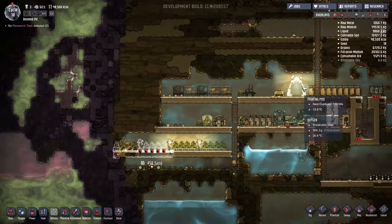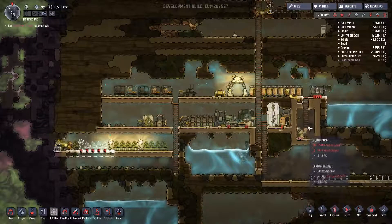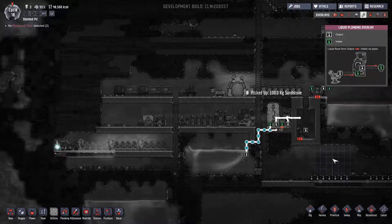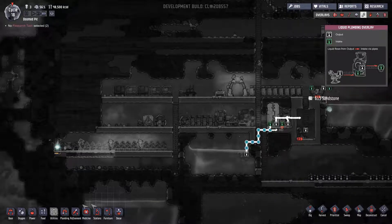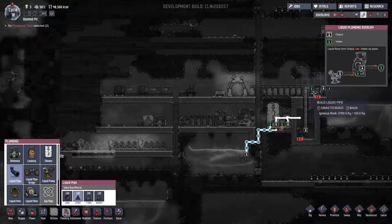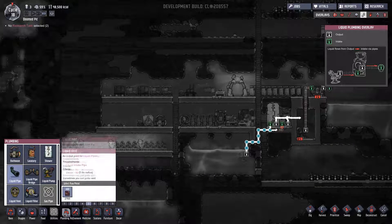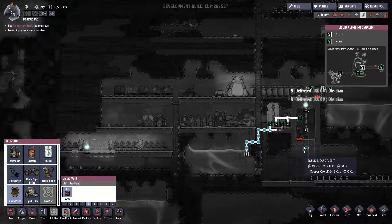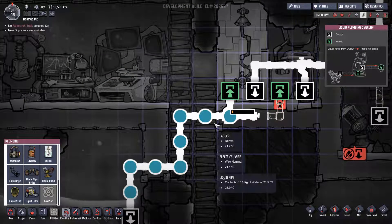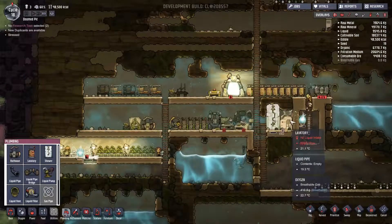It looks like we're going to have our new duplicate here relatively soon. I want to take a quick look at the liquid piping overlay — that looks pretty good. What I want to do is take my liquid pipe, pipe it up, and go into the intake of the purifier, so that we can take what comes into the shower and the bathroom and vent it into here for our dirty water storage. We'll have a good shower and lavatory here very soon.